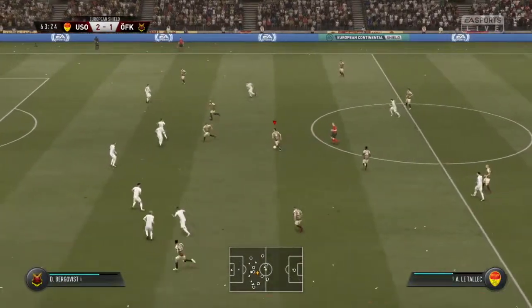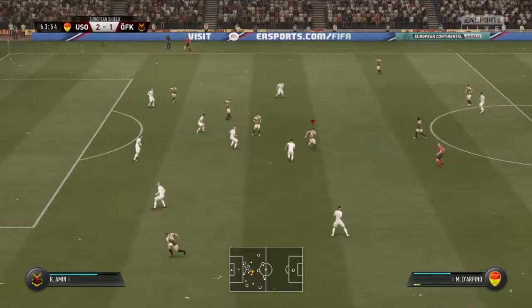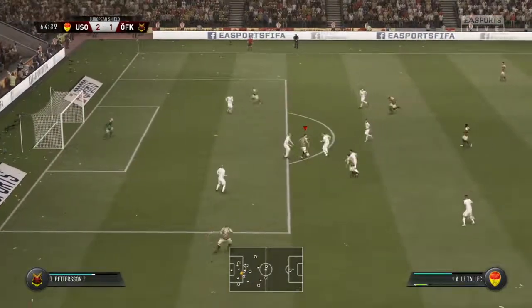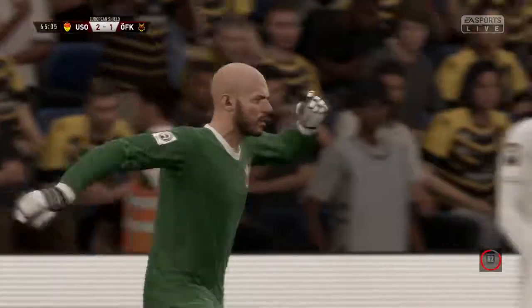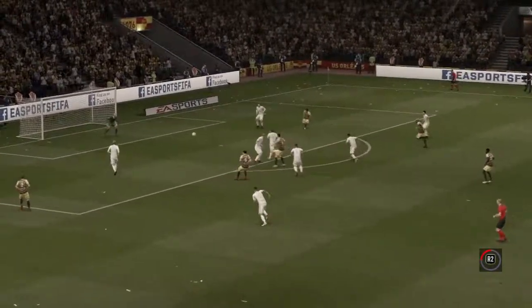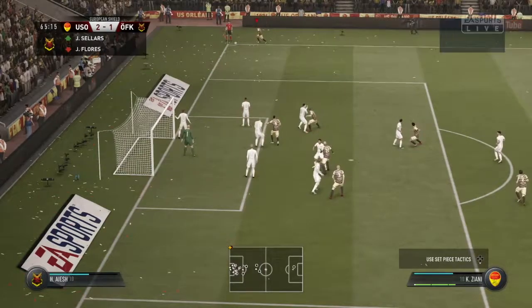We're coming forward again. Letalic to Di Prino, trying to work a bit of space, goes back to Avunu who gives the ball back. He slides it in, Letalic turns nicely, shoots nicely, but it's well saved by Keita this time. Couldn't quite bag his hat-trick there. It's a nice little drag back and the shot on the turn is alright, but it doesn't find the back of the net.